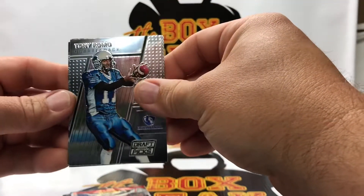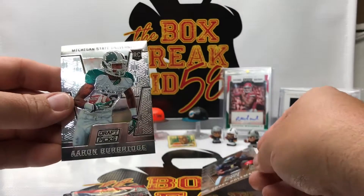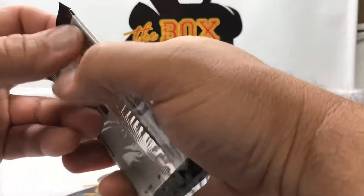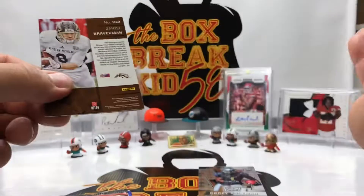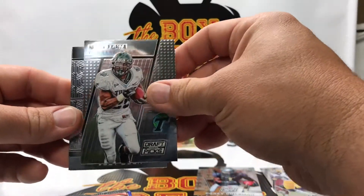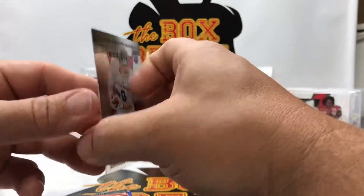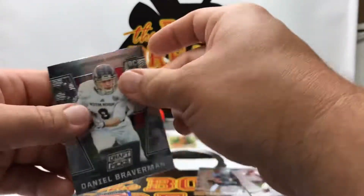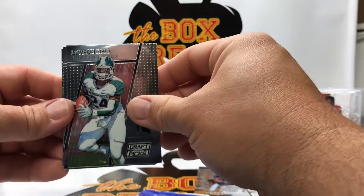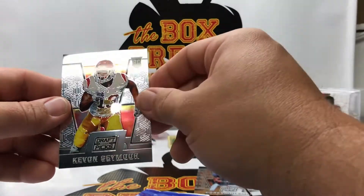Up first: Tony Romo, Russell Wilson, Corey Coleman rookie, and Aaron Burberry rookie. OBJ. Matt Forte, Joey Bosa — oh that's a nice card — Daniel Braverman, who I think is on the Chiefs practice squad. Le'Veon Bell, Jameis Winston, Cody Kessler, Kevin Seymour.